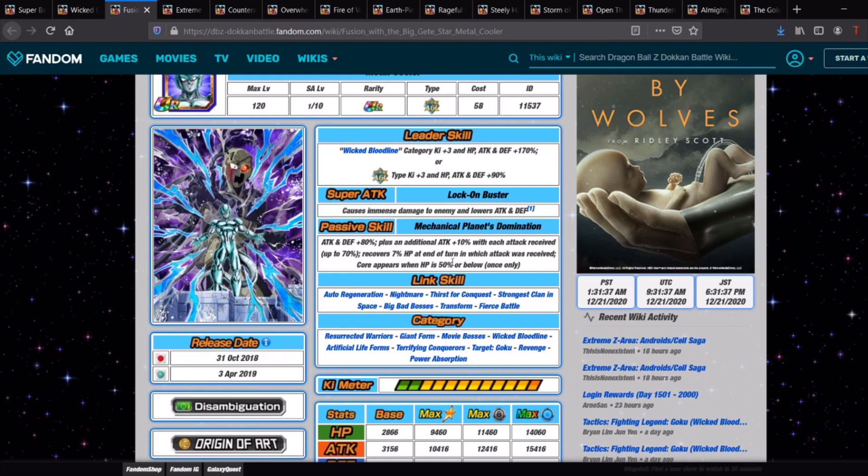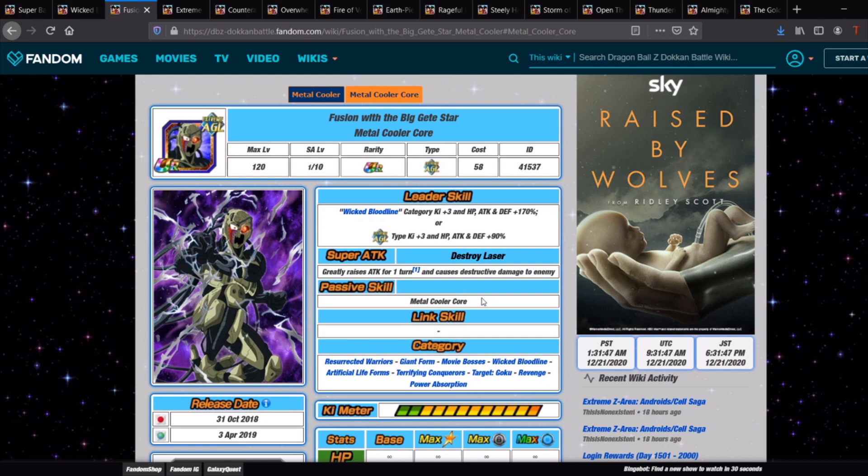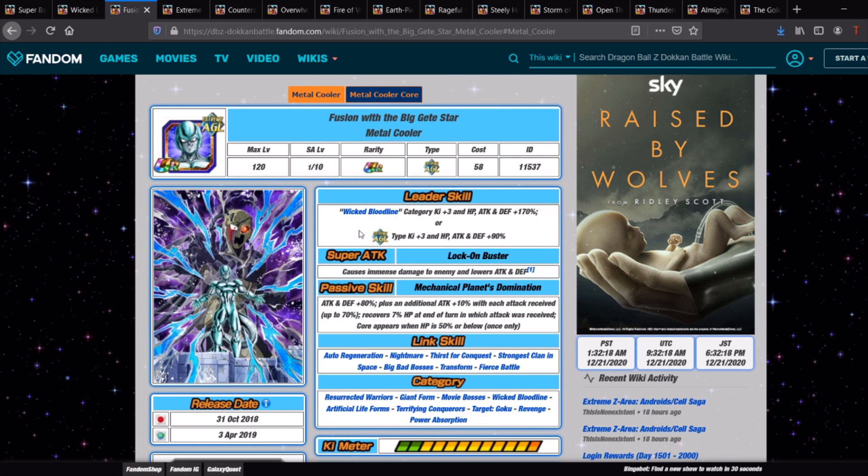If you do drop below 50% HP, which is very easy to do in Super Battle Road, you then transform into the Metal Cooler Core. Unfortunately, he is one of the giant form characters that doesn't have any passive, so you will need 6 Ki to super attack with the Metal Cooler Core. These sort of things are always useful in Super Battle Road because you get potentially 2 to 3 turns of free damage where you are unable to take damage. He also links pretty well with the rest of the team.